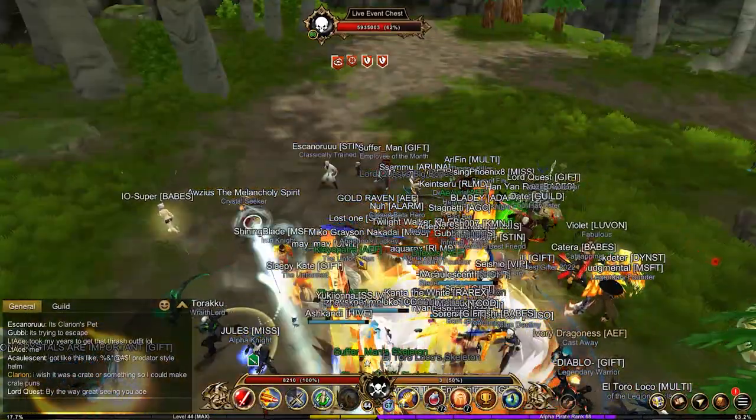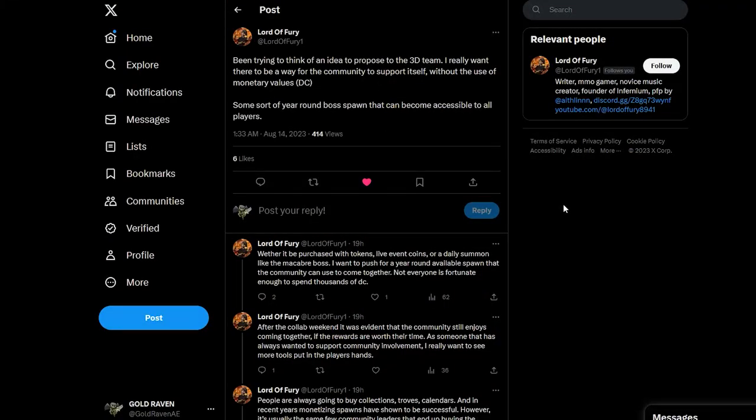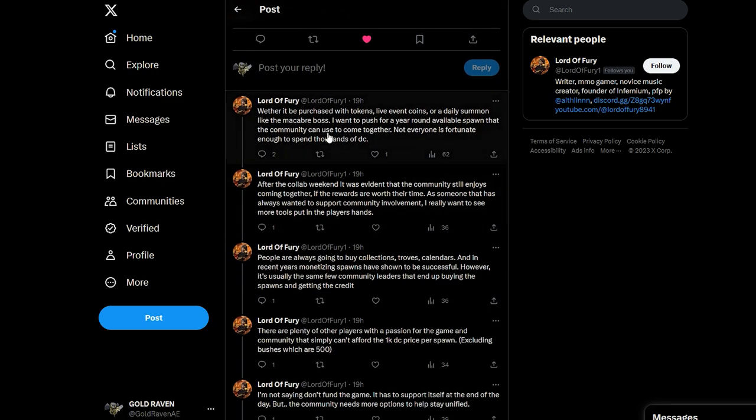In regards to this, I wanted to mention a suggestion from Lord of Fury, where he says he's been trying to think of an idea to propose to the 3D team. He really wants there to be a way for the community to support itself without the use of monetary values, and then mentions some sort of year-round boss spawn that could become accessible to all players — whether it can be purchased with tokens, live event coins, or a daily summon like the macabre boss. He wants to push for a year-round available spawn that the community can use to come together.